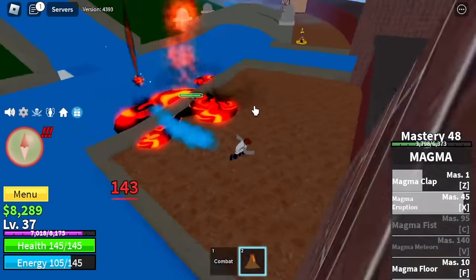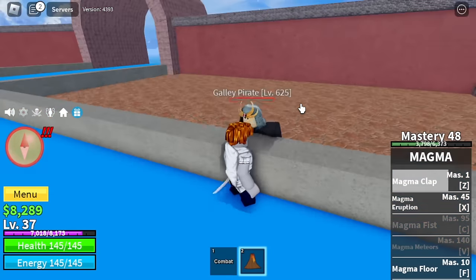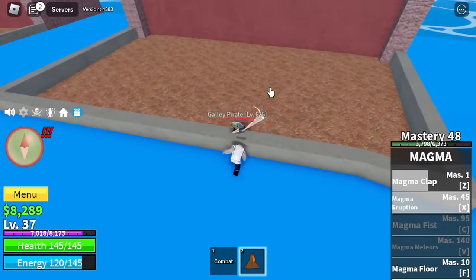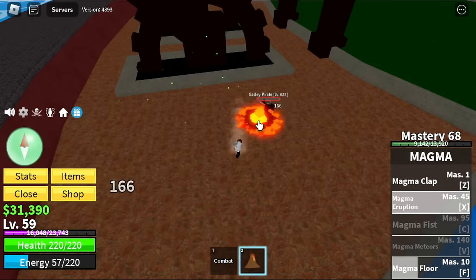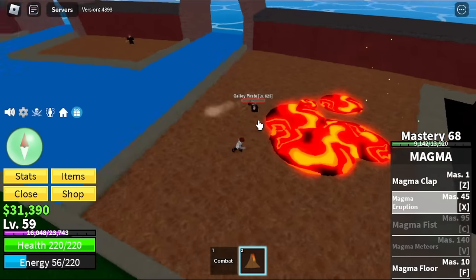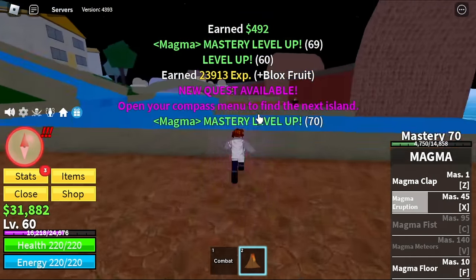Yes, we will be unlocking our X skill there — the Magma Eruption. Not that helpful, but guys if you really want to use it, then use it to last hit your enemy. Our target level here is level 60, and after that we'll head to our next island — the Desert.